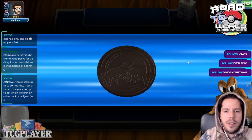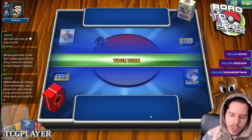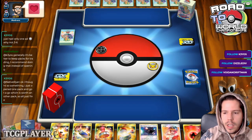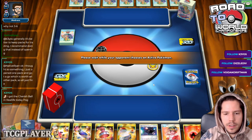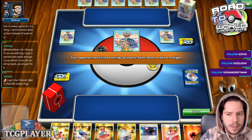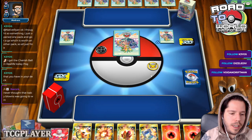We're up against a potential Metal deck based on the coin, which is obviously good news for this deck because we have a weakness advantage. We're going to start with a Blacephalon and a Heat Factory, which is very, very nice. Chat is saying 'very nice.'